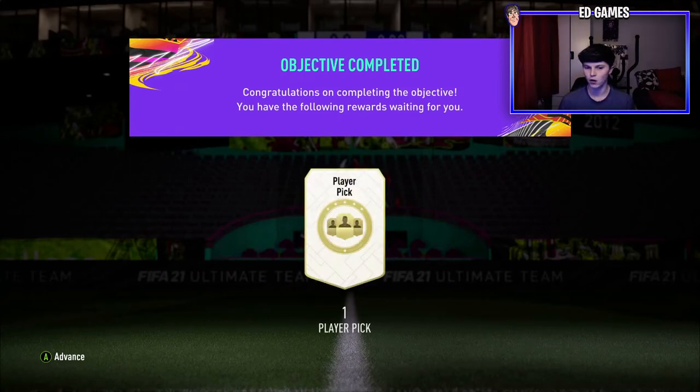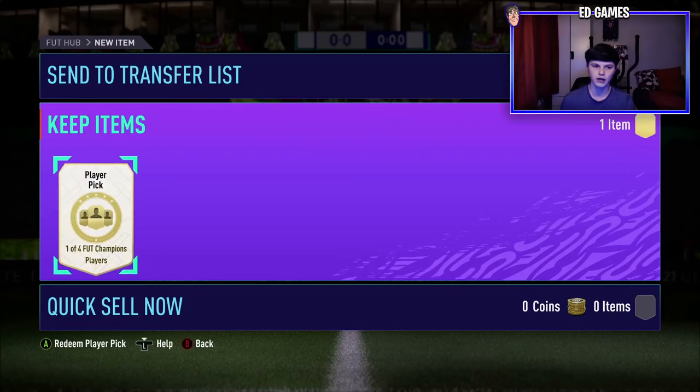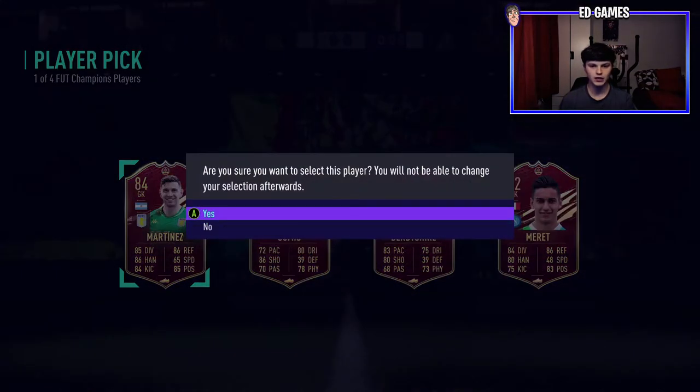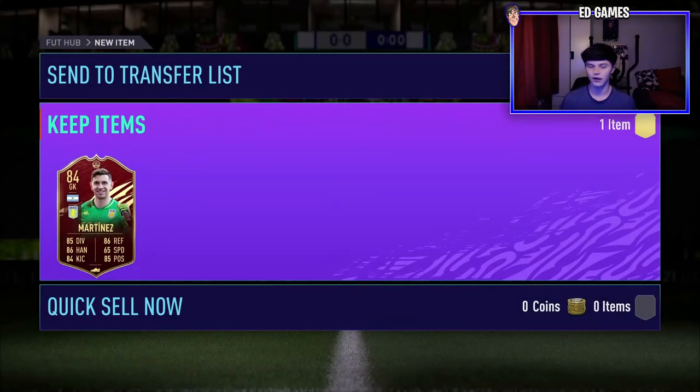We're going for the 16-win pack now. Hopefully we can pack an Obamayeng or high-rated player, because I'm going for that middle prime and we've only got four days to do it. Obamayeng would be brilliant for fodder. We get an 84 Martinez — we'll take it.